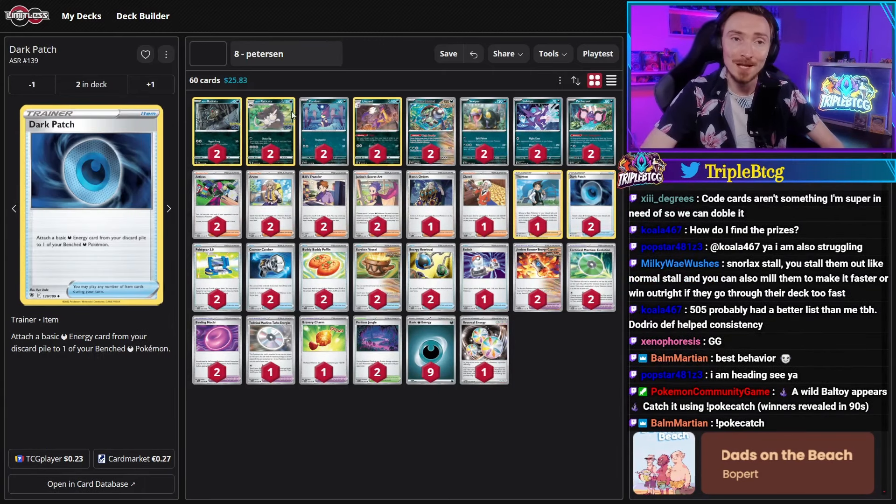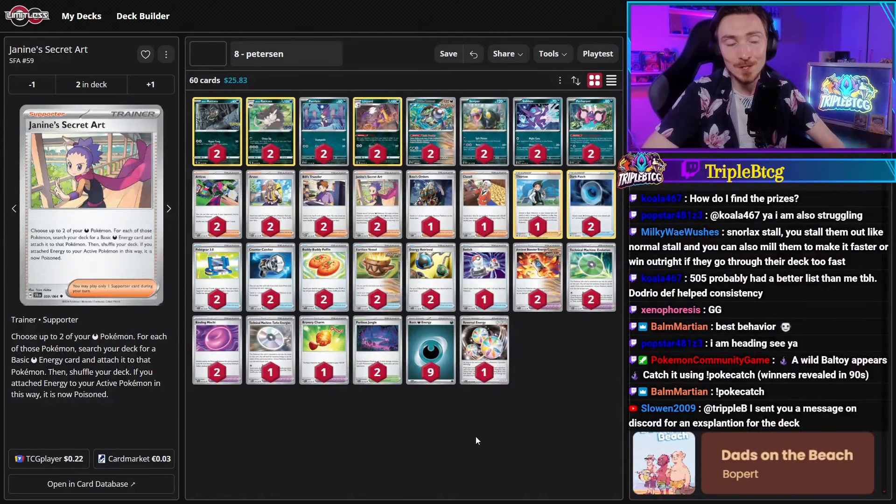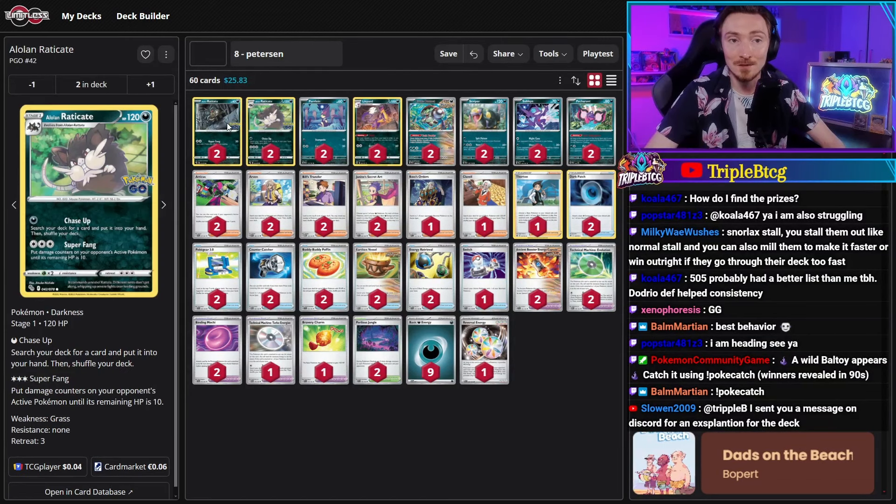You're a dark type, so you can use Dark Patch to attach a dark energy from the discard pile to it while it's on the bench. You also have access to Janine's Secret Art, which lets you choose two of your dark Pokemon in play, search your deck for a basic dark energy and attach it to those. So like two Raticates or two Rattatas — dark patch, attach for turn. All of a sudden, you're ready to start doing some very scary attacks.